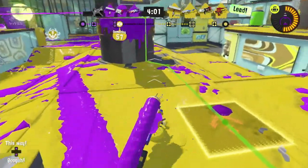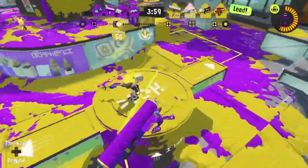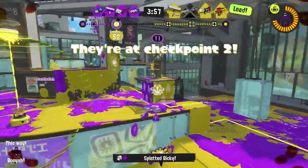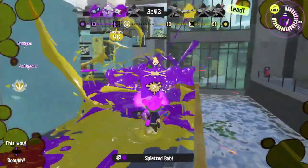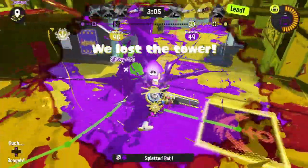First off, let's analyze all of the good things that we know of so far, which is the vast majority of the news that we receive. We've got 11 new kits this time, which is already more than the Chill Season. In this official image you'll find the Tri-Slosher, Splat-Roller, L3 Nozzlenose, N-Zap, Splash-O-Matic, Sploosh-O-Matic, Clash Blaster, Splat-Charger, Rapid Blaster, Jet Squelcher, and 96 Gal. All of these weapons have brand new kits with some funky fresh designs.